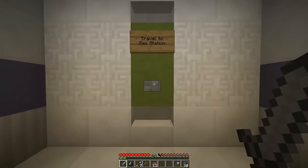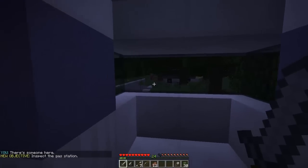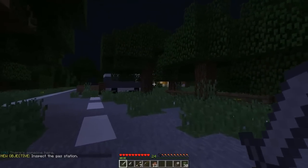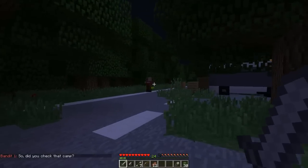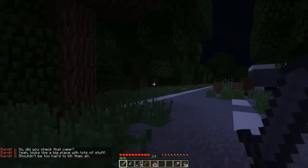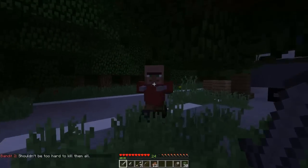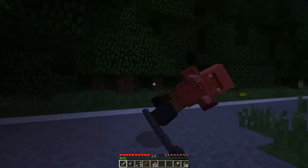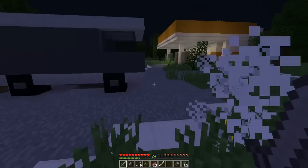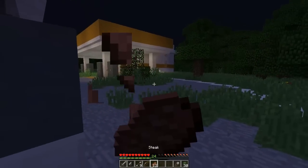We used the car and traveled to the gas station — let's go. We made it. New objective: inspect the gas station. There's someone here. At the gas station, we overhear a guy say: 'Did you check that camp? Yeah, looks like a big place with lots of stuff — shouldn't be too hard to kill them all.' So we're going into stealth mode to take out this area. Let's eat some food before we encounter more people.